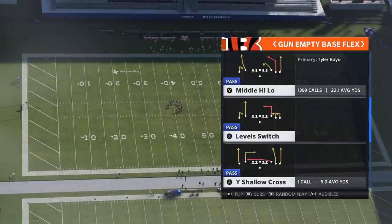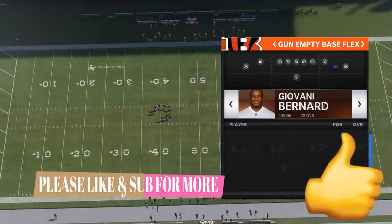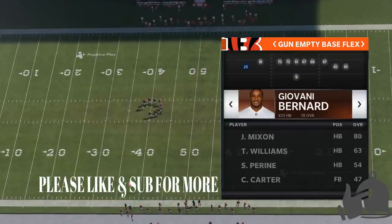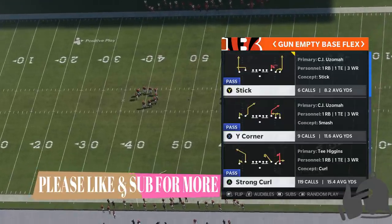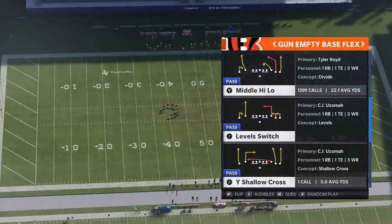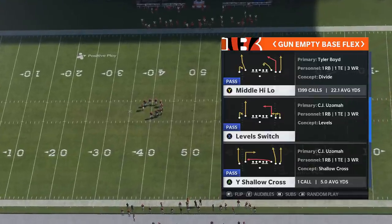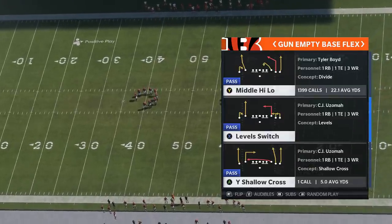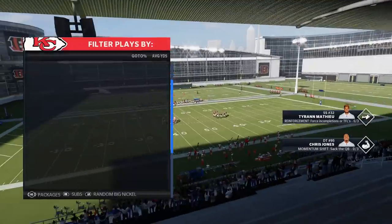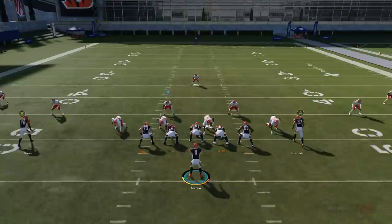Starting off with the Gun Empty Base Flex, because a lot of people in my comment section are asking about it. The middle high low is probably one of a lot of people's favorite plays — definitely was mine — and it's a play that's been patched constantly since the game came out. It's to the point now where it's not 100% dead, and I'm going to show you a new setup you can use, but it's definitely not what it was. Let's pick the middle high low, and on the defensive side we'll pick that cover three sky.